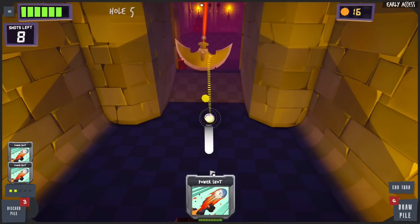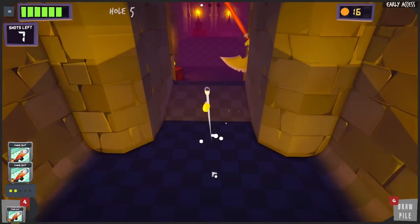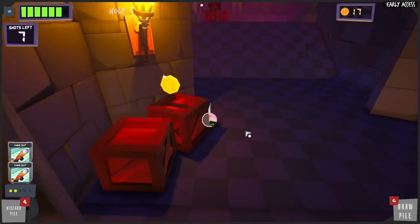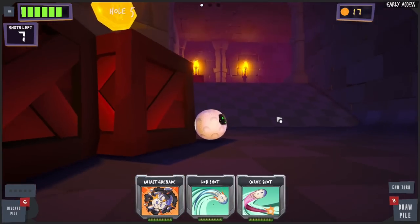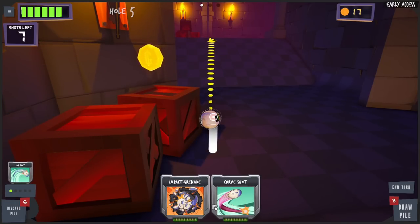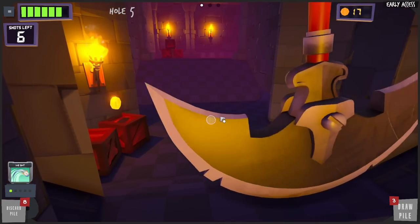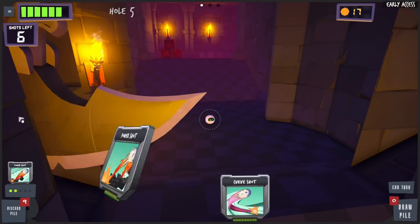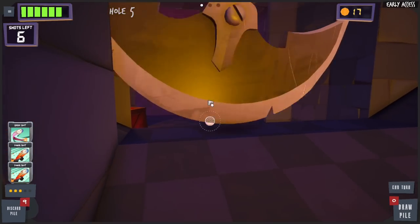Power shot! Can we double power shot? We gotta get around that corner somehow. Maybe we can hit it off the box. Totally didn't make it — probably should have used the other power as well. Lob shot — we're not even gonna make it up there. Please — nope, that was a waste of a shot. Power is so important to have. Let's use some power and curve shot — try to get around that corner.